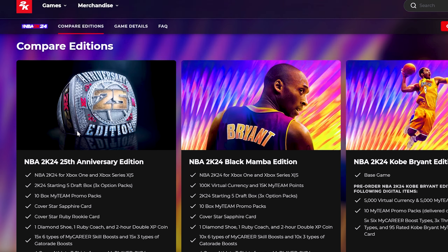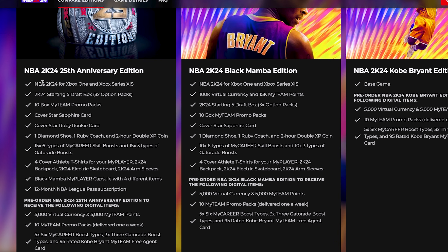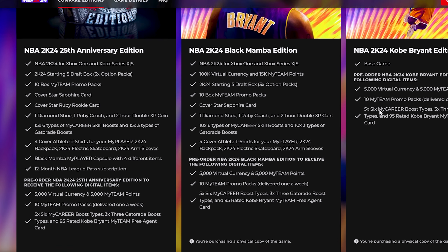Moving on to the 25th Anniversary Edition, the most expensive version: you get NBA 2K24 for Xbox One/Series S/X, a 2K24 Starting Five draft box, three option packs, 10 MyTeam promo packs, a cover star Sapphire card, a cover star Ruby rookie card, one Diamond shoe, Ruby coach, a two-hour double XP token, 15 of all skill boosts and Gatorade boosts, all cover t-shirts, a Black Mamba MyPlayer capsule with four items, and a 12-month NBA League Pass subscription. The pre-order bonus is the same as the other editions.